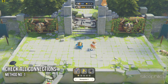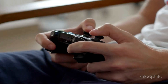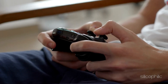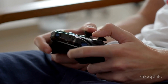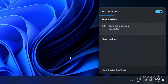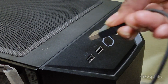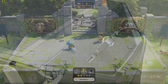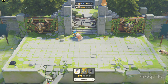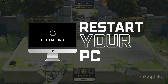Method 1 – Check all connections. Before we move forward with fixes, ensure your controller is properly connected to your PC. If using a wireless controller to play Party Animals, make sure it's paired correctly. If using a wired controller, plugging it into a different USB port might help resolve connection issues. Sometimes a simple restart can also fix connectivity issues — restart your PC to fix any minor glitches.